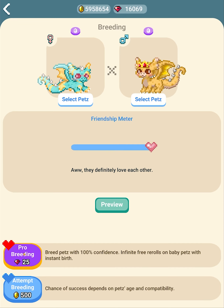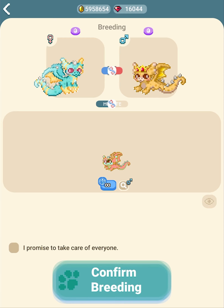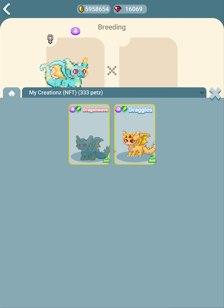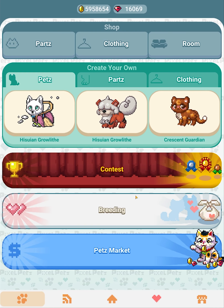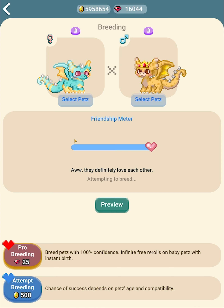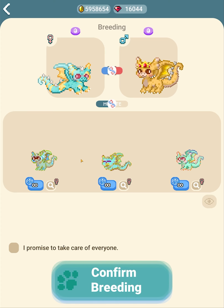My gems were 16,069 and after pro breeding they went down to 16,044. But here's the trick: if I back out it gives me back my gems. So if you want three babies, you can keep going into breeding and pressing pro breed again until you get three. Let's keep trying — two babies — keep doing it — we got three babies!